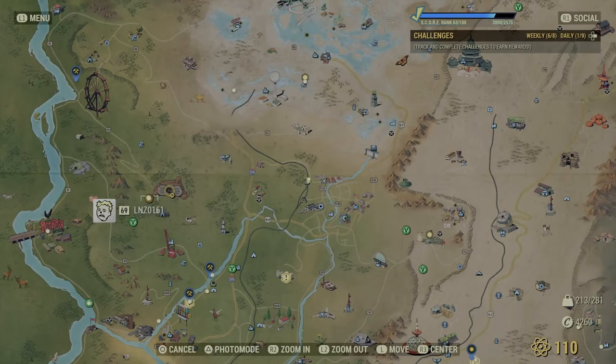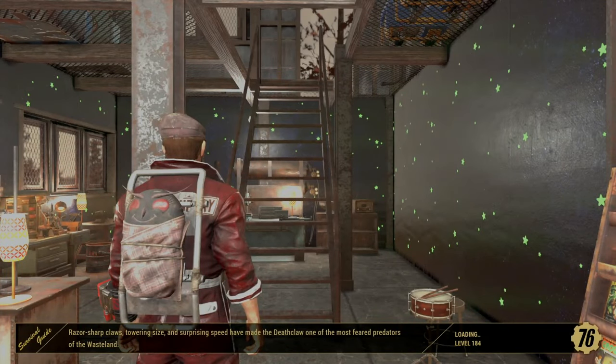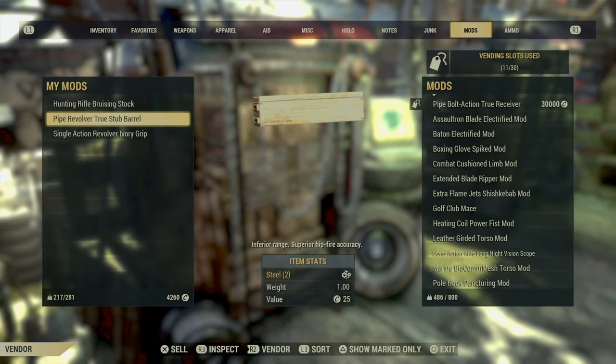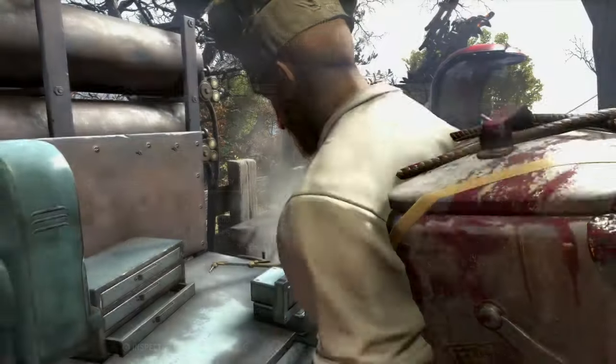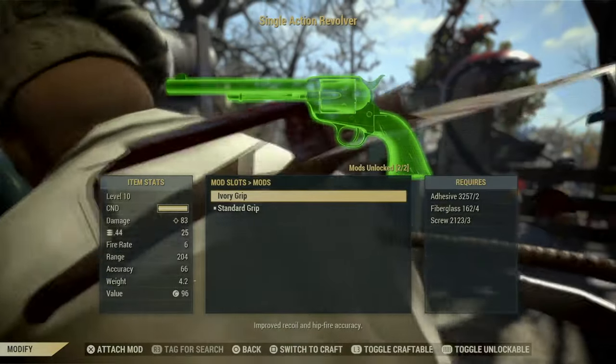What you guys have to do is go ahead and pick a challenge — for example, mod a pistol. Make your way over to a vendor and try to find a mod for a pistol. Once you guys have found a mod for a pistol, go ahead and buy it and put it in your vending machine for 30k. Then make your way over to the workbench, and if you guys equip the mod that's in the vending machine to the specific weapon, it will actually stay there forever.